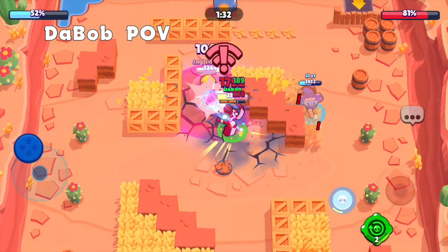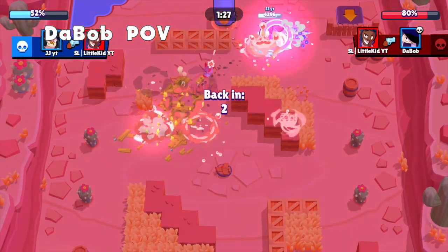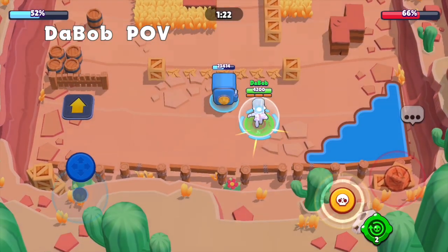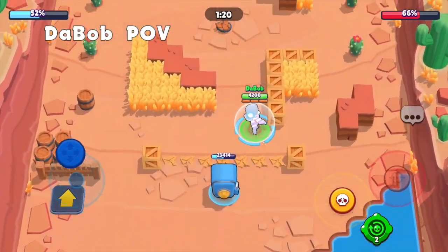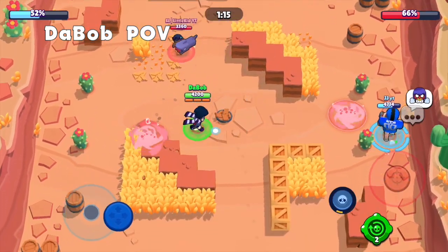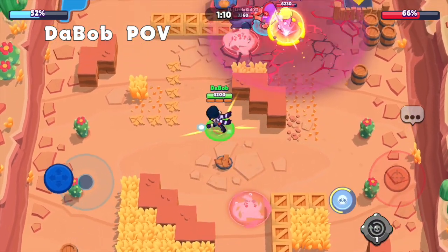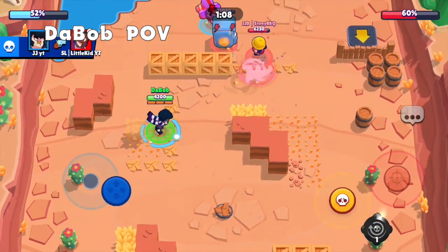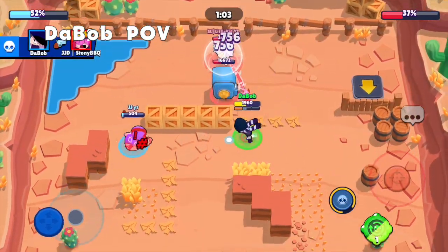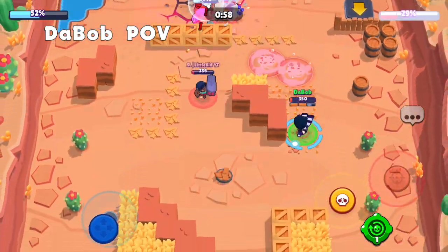They changed her jump pad interaction. I'll just leave him there. Oh wow, I whiffed — how do you whiff an Edgar super? I'll pull him. Oh, I thought we lost for a second — it lagged for me. How am I so bad with Brock's super? Ever since I got him to 1k, I stopped playing.